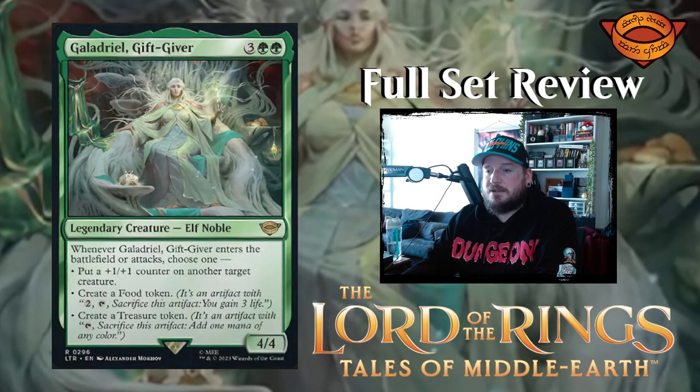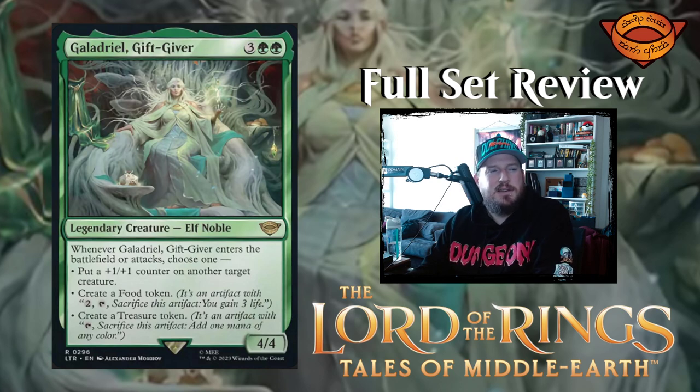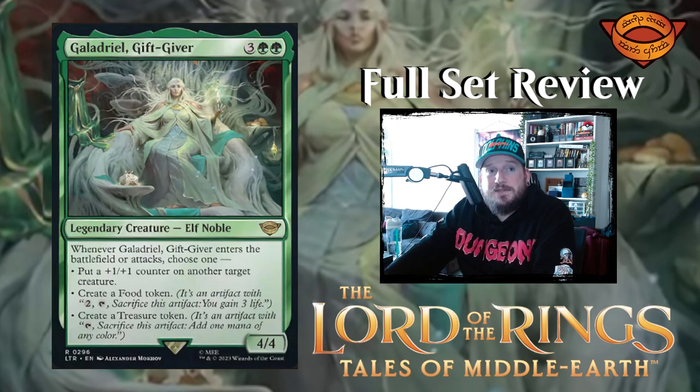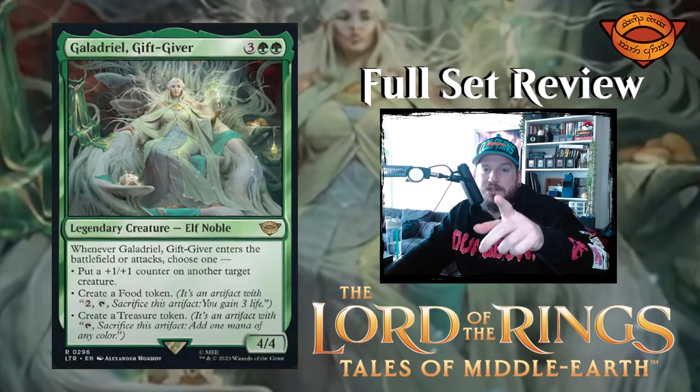Next up we have Galadriel Gift Giver — three green green for a 4/4 elf noble legendary creature. The art is stunning, though the image isn't high res yet on Scryfall. Whenever Galadriel Gift Giver enters the battlefield or attacks, choose one: put a +1/+1 counter on another target creature, or create a food token, or create a treasure token. Whenever it ETBs or attacks — that's not too bad. It's kind of like a beefier Generous Visitor.